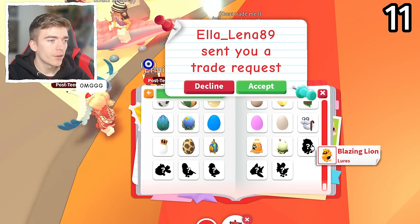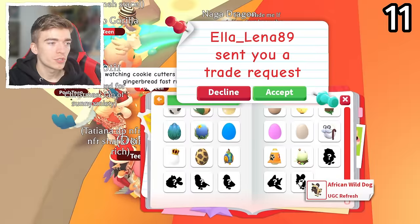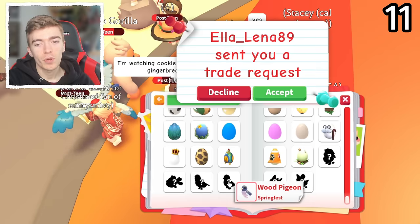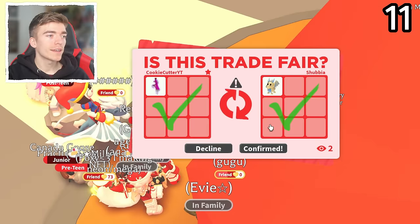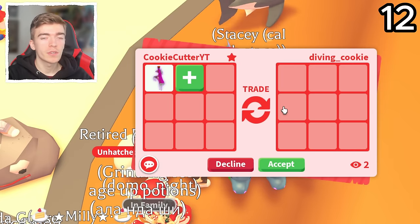I don't have a Blazing Lion, a Diamond Amazon, a Wood Pigeon, a Goldfish, a Leopard Shark, and an African Wild Dog. Those are a few of the pets that I need, so realistically I should probably try and trade for some of those. One Golden Dragon — that's okay, I guess. I don't really need it, but I'll take it. I think I've traded the whole server by this point, so I should probably change servers.